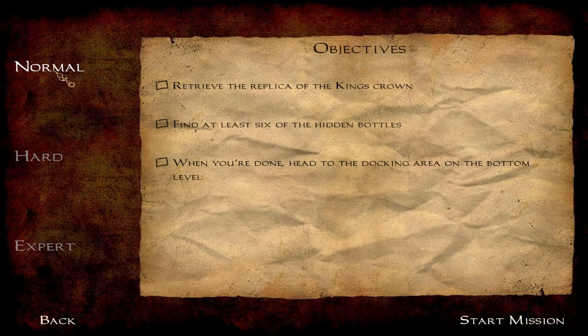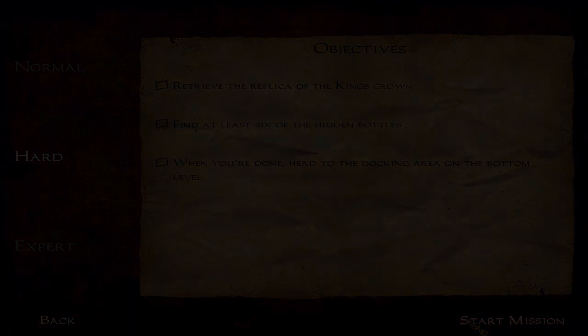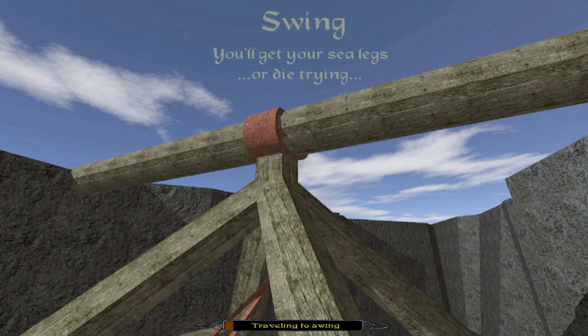Alright, so what do we have here? It affects how many bottles I need to get. Let's go for hard. Yeah, this should be fun. Swing — you'll get your sea legs, or die trying. So yeah, I don't think this is going to be a very serious mission. I think it's just going to be fun. I'm looking forward to it, though. It'll be a nice change of pace.